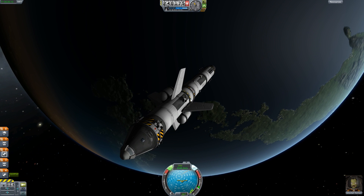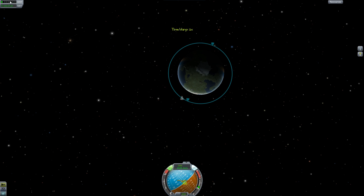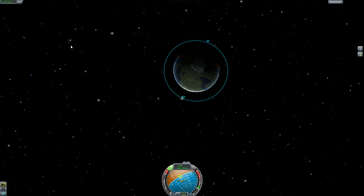Now we're just going to swing around Kerbin a few times. Let's just quickly - can't do anything while we're in warp. Let's spin around and speed our orbit up just a wee bit. All the RCS. And let's just try and get the orbit to be perfectly circular around Kerbin.